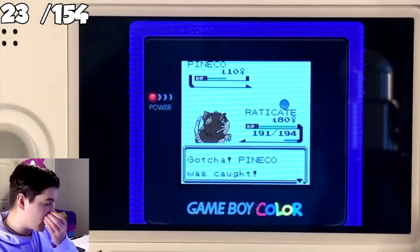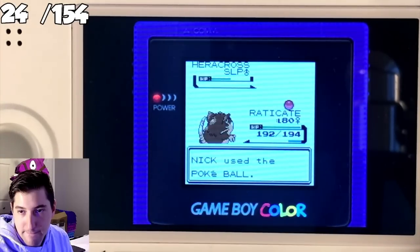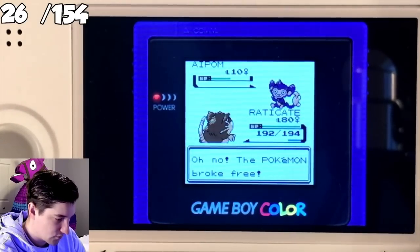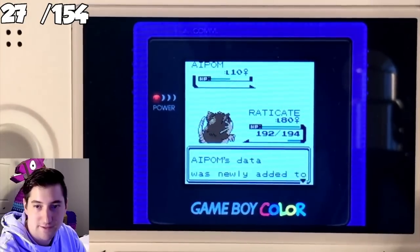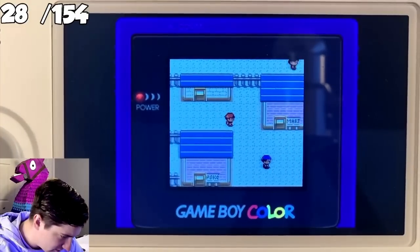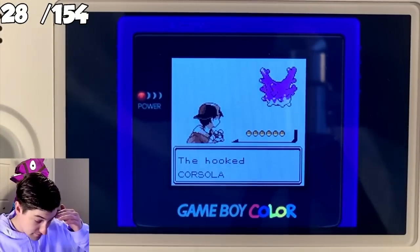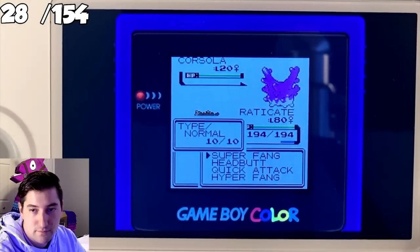After catching two Pineco for the evolution line, we needed to get two Heracross because Heracross has a gender difference. Then we needed to catch two Aipom. You technically need four Aipom for Ambipom and the gender differences since the full line has gender differences, but we're only catching two for this video and will come back for two more for Ambipom later. We're kind of all over the place doing this — we go for what we want, what we can do, what we have access to, and what we're nearby at the time.